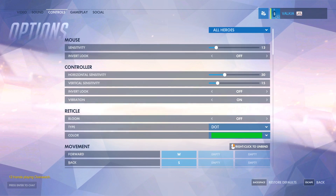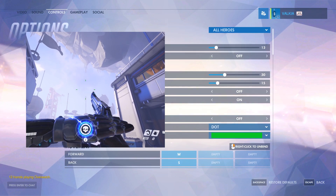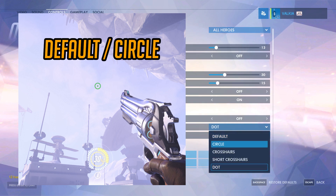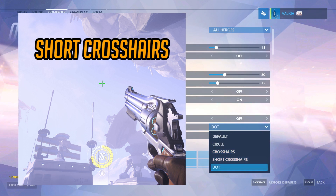The top one is Bloom — that's like a dynamic crosshair. Under that you've got type of crosshair, starting with Default, Circle, Crosshairs, Short Crosshairs, and Dart.